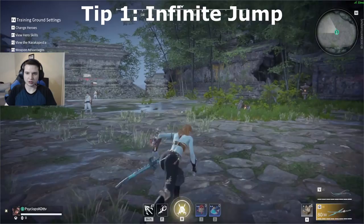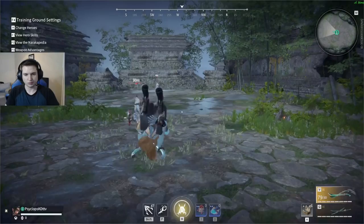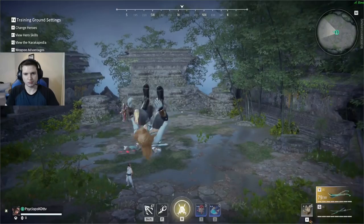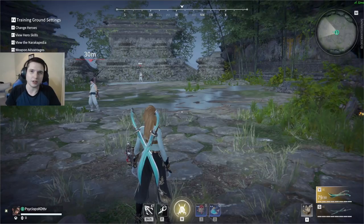There's this weird tech you can do where you jump, switch weapons, hold a charge attack, and jump again out of the charge attack, switch weapons, and then hold a charge attack and jump out of it again. It looks like this. And you can pretty much do it infinitely. I don't know that it has any real use — it's just something I saw and figured I'd share with you guys.